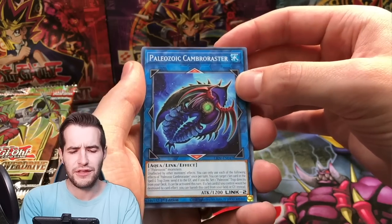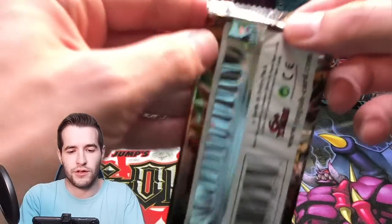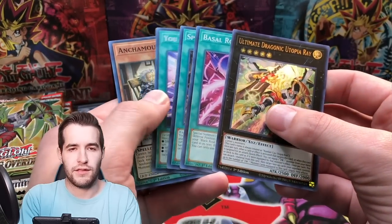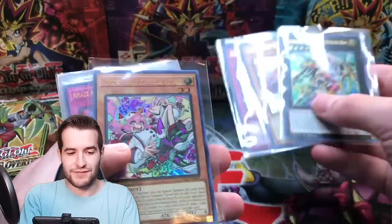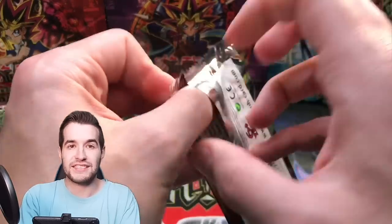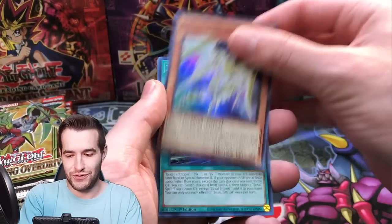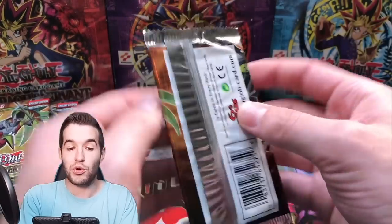Paleozoic Cambroaster — did Paleozoics have Link Monsters? That might be the first one. And Merrymaker — the Springan's Booty again! We've got Booty all over this video. Amazement Special Show, Twin Saber, and — wait — this is the exact same box! We've pulled three Ultras the same as the last box. We pulled those same three in the last box. One came from Yu-Gi-Oh Black Market and one from my locals — and they may have just grabbed boxes that turned out to be the exact same, which is crazy.